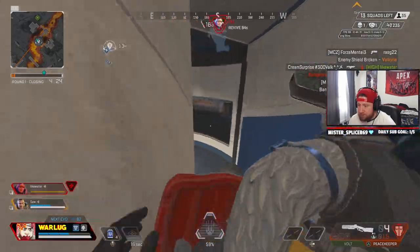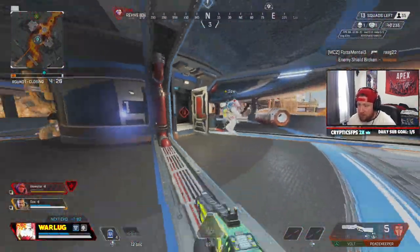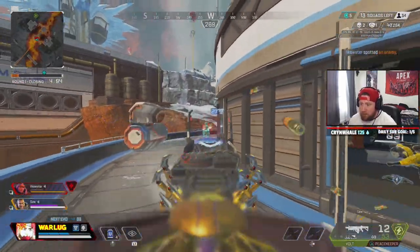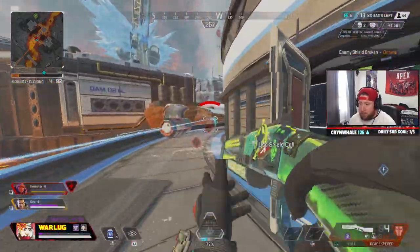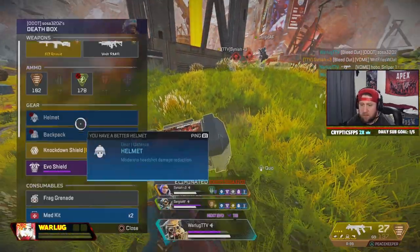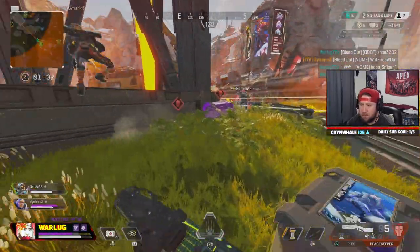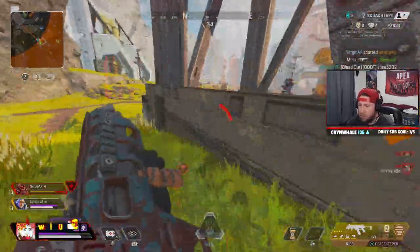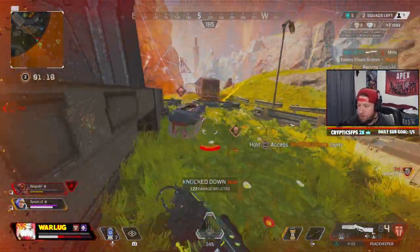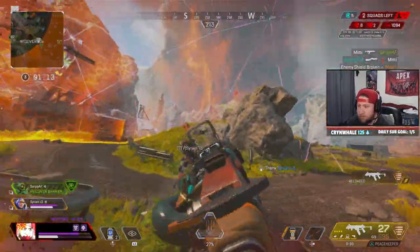When it comes to legend pairings, Bloodhound being a support and recon legend can be paired with anyone, but some suggestions are pairing with Seer for ultimate wall hacks, pairing with Caustic and Bangalore to utilize scans through smoke and gas while the enemy team is blinded. You can also pair Bloodhound with mobile legends like Horizon, Octane, or Loba. Virtually anyone can work with Bloodhound, and he will provide some of the best information for your team.